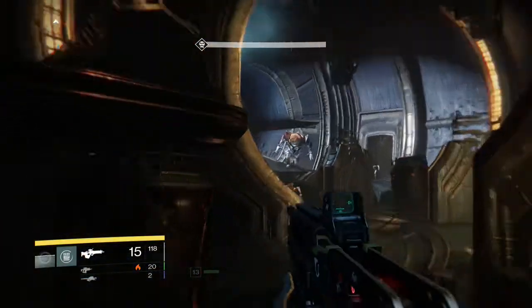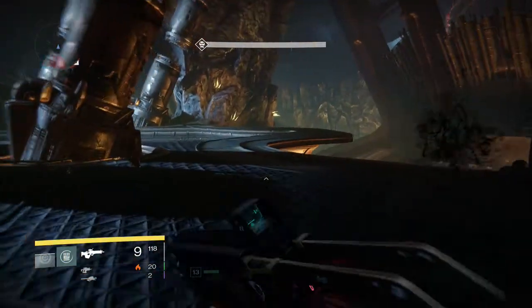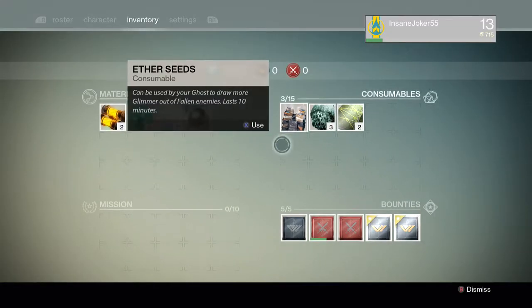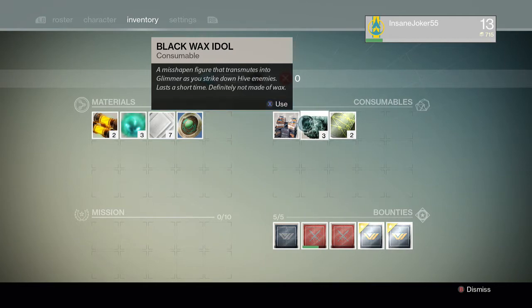Once you've done that, you're gonna run over here and you're gonna see the ground start to shake and you're gonna hear a big roar. Once you've done that you can turn the corner and you can see that big ogre — you don't want to mess with him. So just wave and jump off the edge. Once you've done that you're gonna respawn back where you were.